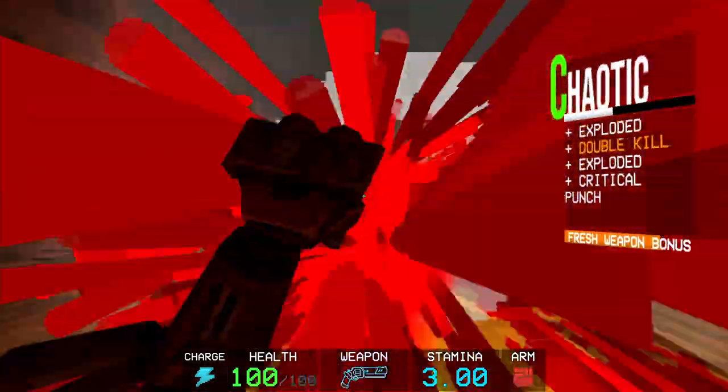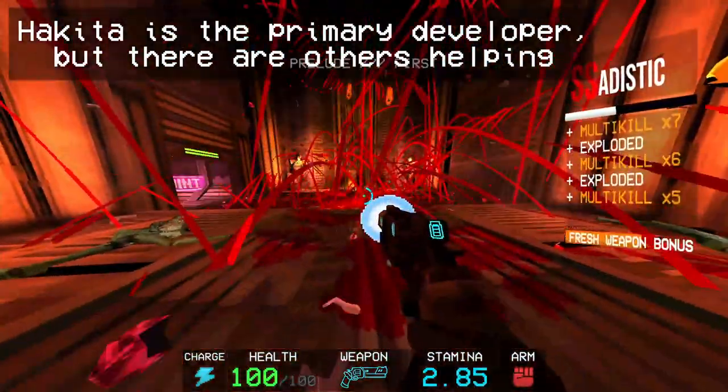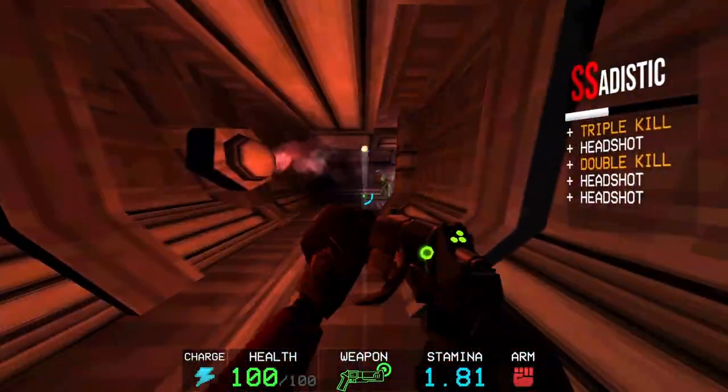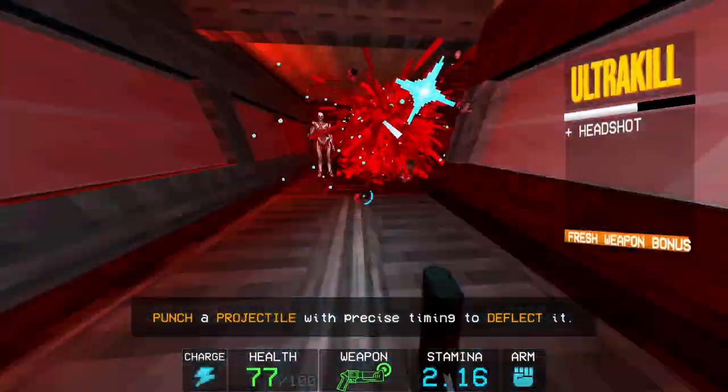Ultrakill is a fast-paced retro shooter developed primarily by one guy, currently in early access. It's inspired by action games like Devil May Cry, but also tries to fuse that with classic shooters like Quake and Doom, and it's really good. I've introduced quite a few people to it, and everybody that's played it has really taken a liking to it.